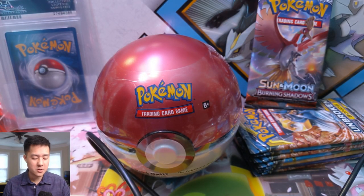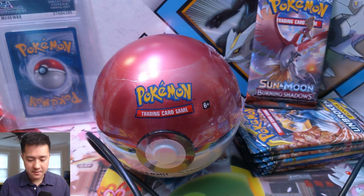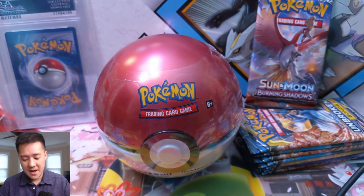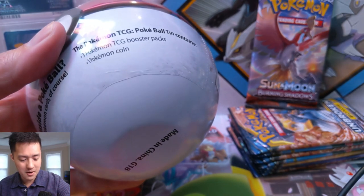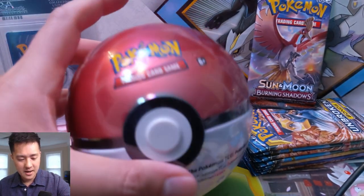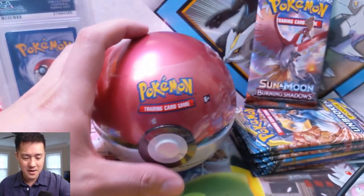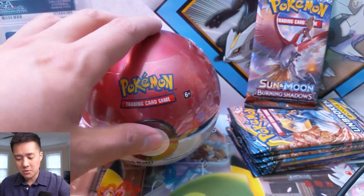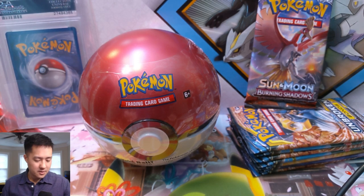What is up guys, it's Wanted Turtle coming back with another Pokemon opening. Today we have a lot of stuff — a random smorgasbord of Pokemon cards. We have a random Pokeball that I ordered a while back and just came in. We have a quick mail day, a single PSA card purchased from Trolland Toad, six packs of Unbroken Bonds, and one pack of Burning Shadows.